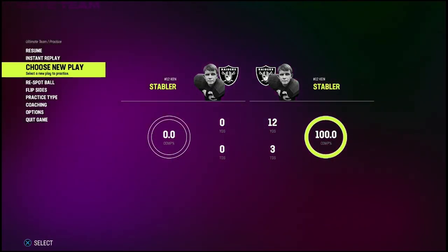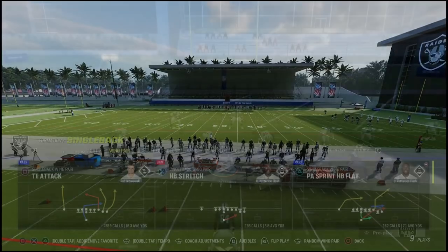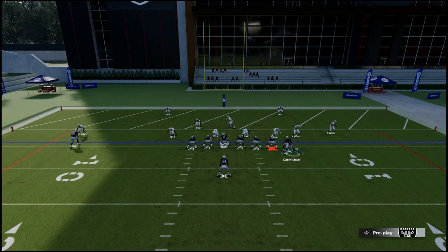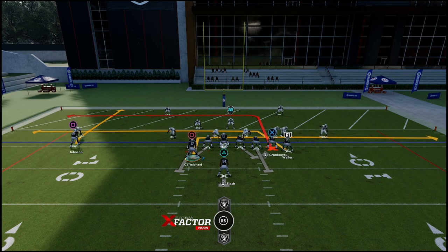Let's run it against Cover 2, because Cover 2 is the best defense against this play. Playing against Cover 2 now, there are a couple different things you can do. You're still going to be looking at R1 and Circle. Playing against a human opponent, they're bound to play a linebacker and they're bound to make a mistake — you've got to let them make a choice.